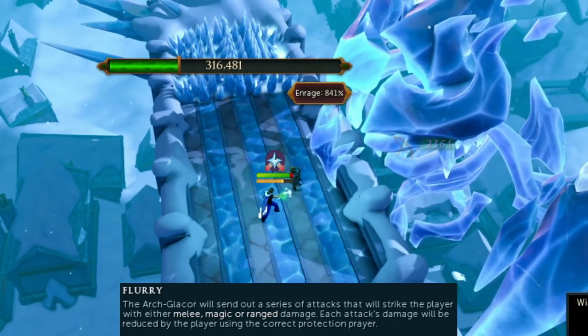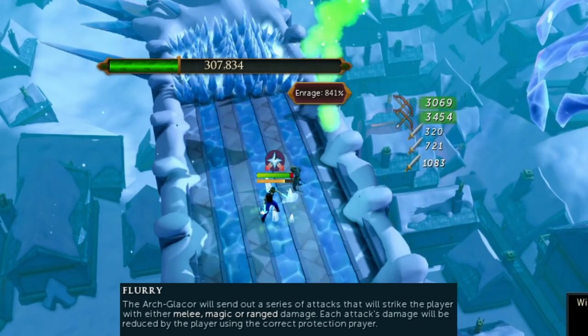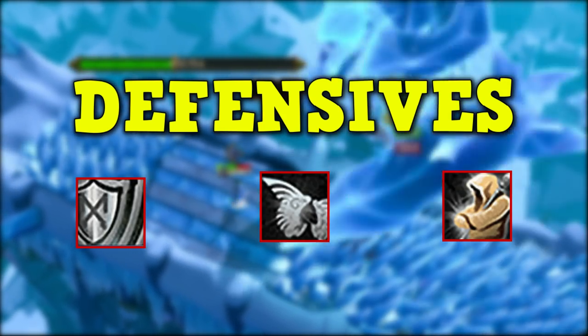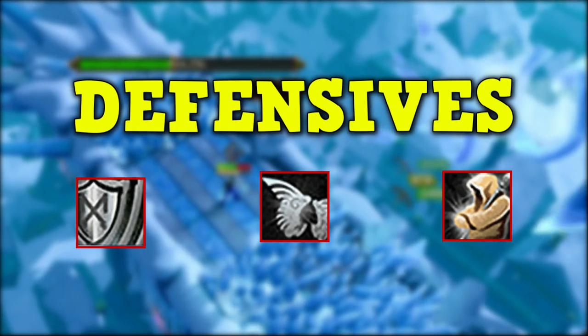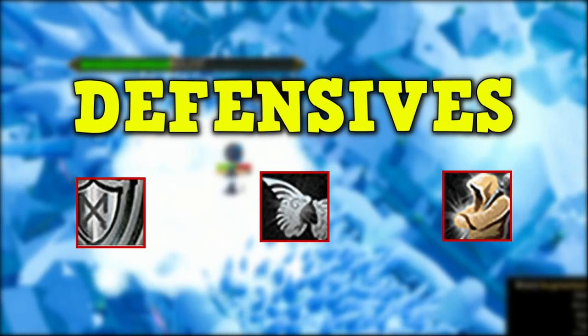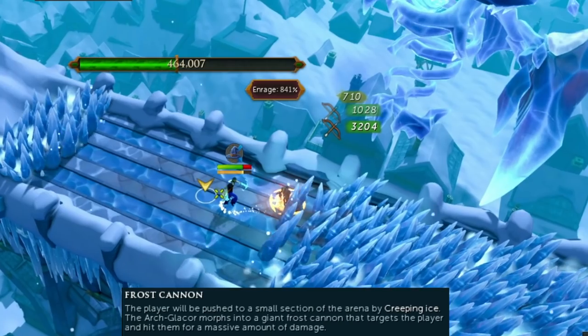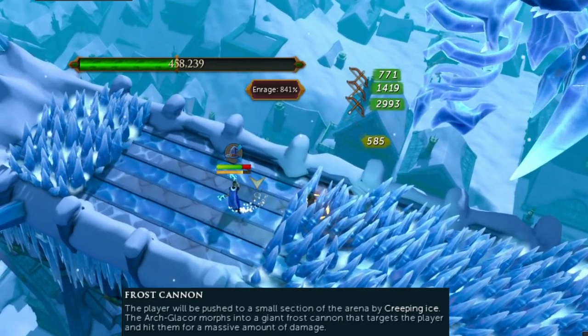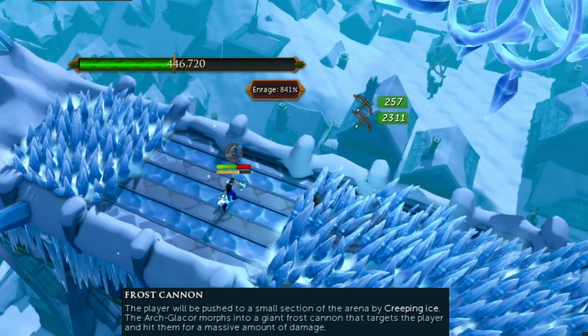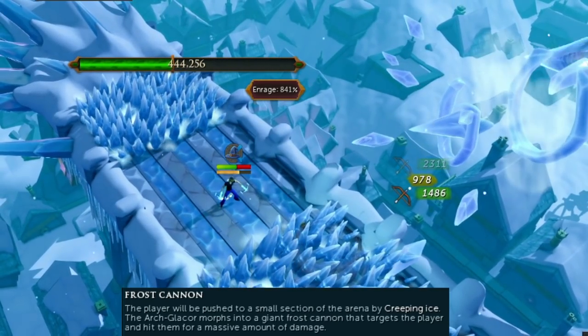Soul split flicking is incredibly useful for PVM and one of the most important things you can learn — basically something you can do at every single boss in the game. Knowing how to use defensive abilities is also a core skill for PVM in RuneScape 3. The ArchGlacer will also teach you this: during the frost cannon attack you need to anticipate and use devotion when the ArchGlacer fires the frost cannon, or you will almost certainly die.